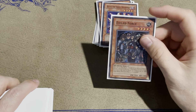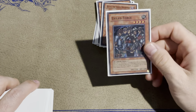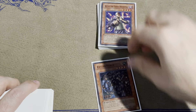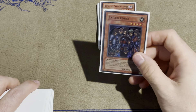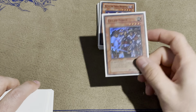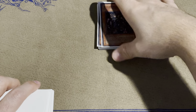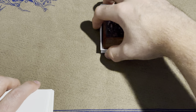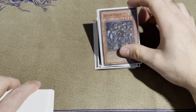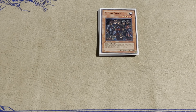One Exile Force. This card is incredible — I think it's one of the more underrated cards in goat format. Giant Rat recruits it, which is good. This thing is just great even if it takes up your normal summon, because if you're on the offensive this is a card you want in your hand. You want to stop those Magicians of Faith, or if you're playing against another deck that runs recruiters — great against Mystic Tomato, Giant Rat, anything like that.